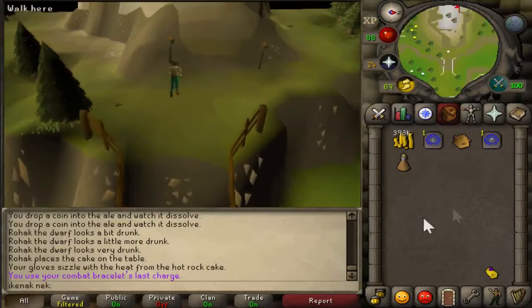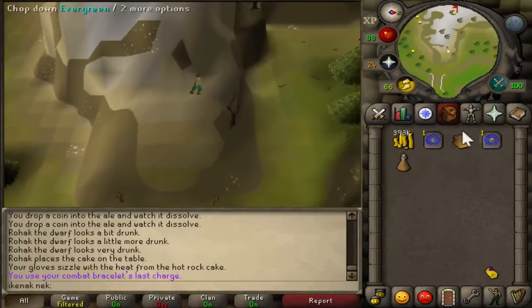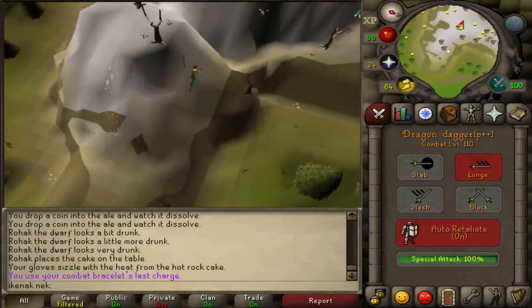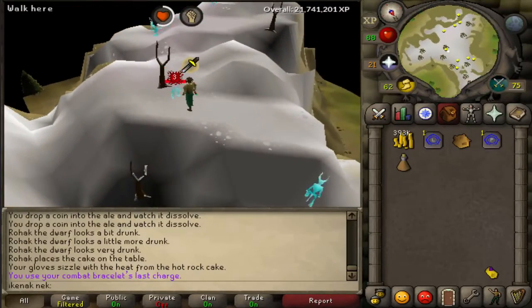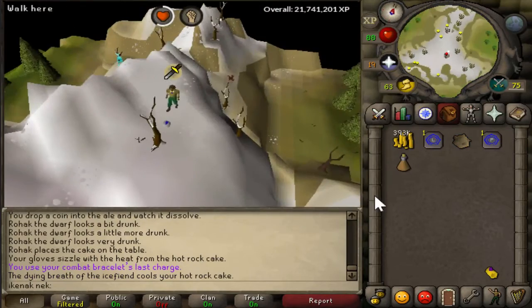Head up onto the ice mountain and kill an ice fiend. Doing so should cool off your rock cake, then teleport to Lumbridge.